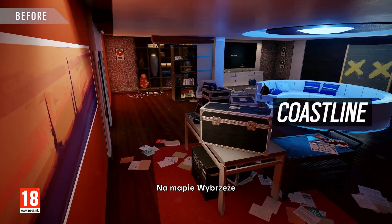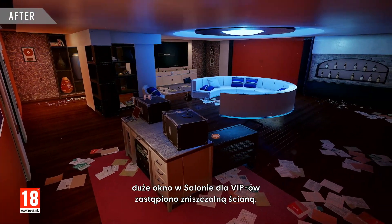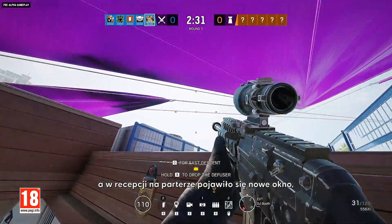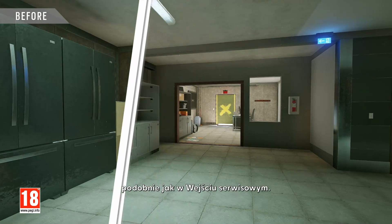Over on Coastline, the big window in the VIP lounge has been replaced with a destructible wall, and attackers on the DJ booth balcony outside can now rappel up to the roof. There's also a new window inside the first floor reception and service entrance area.